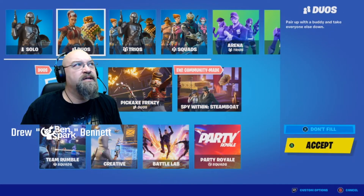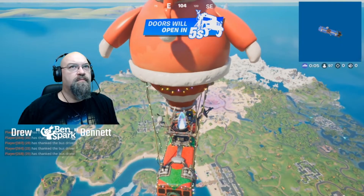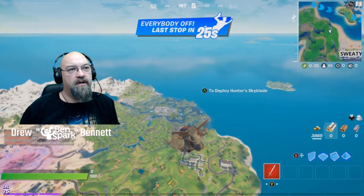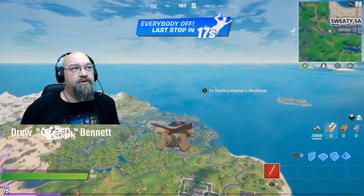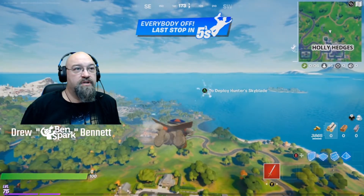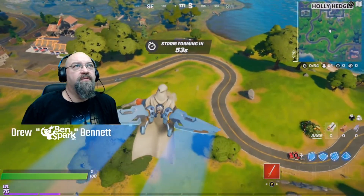I'm going to hop into a solo match because I like to challenge myself, rather than doing it in Team Rumble. We're going to fly in those X-Force Stormwings. With these X-Force Stormwings, you've got to gas them up, so we need to get down, grab one, and make sure it has enough fuel to get us 5,000 meters. I'm going to try to get out to the furthest Snowmando outpost, because everyone's going to be trying to do this challenge right away. I'm going to go by Durrburger, fly on down and grab one, hopefully before somebody else does.